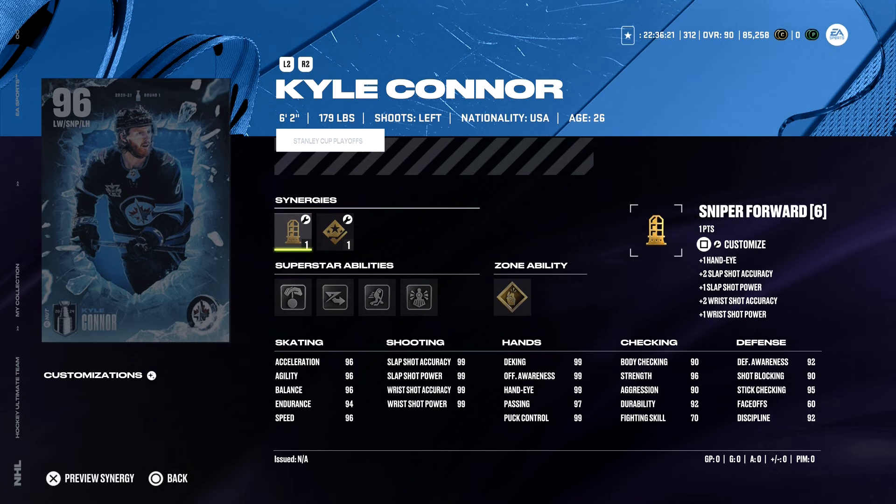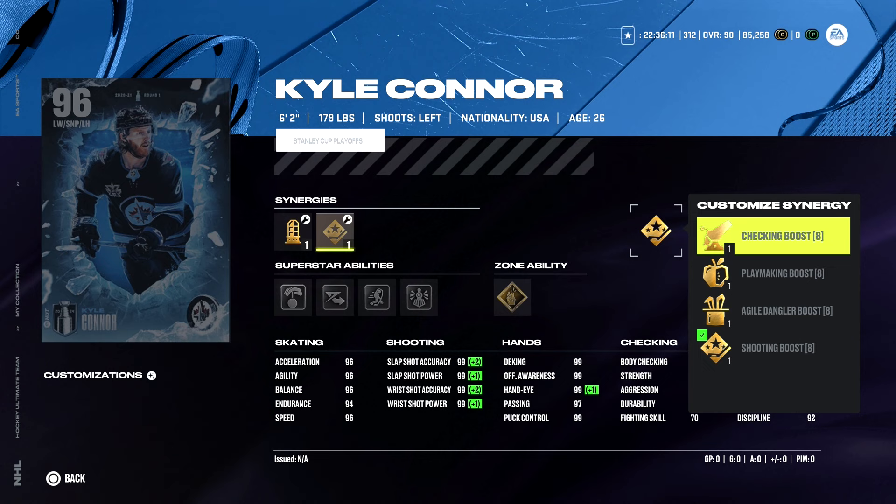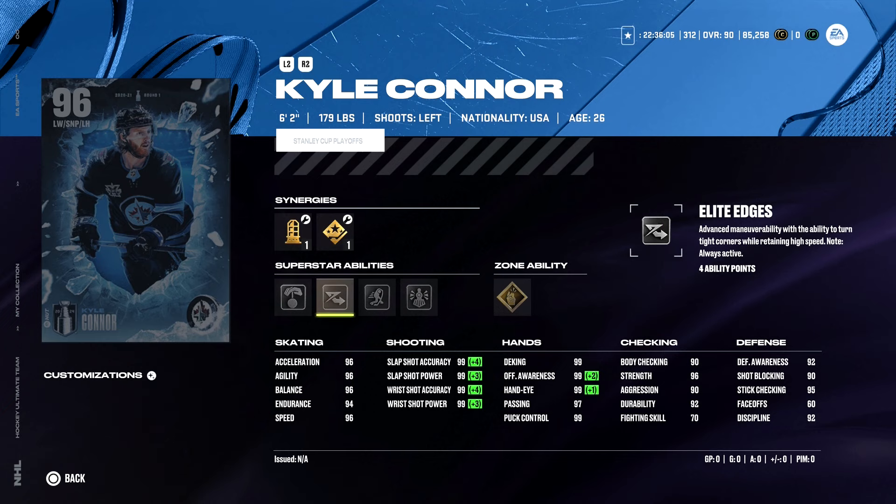Starting with the 96 Kyle Connor at 62,179 - a left-handed winger. He's got three different synergies: Playmaking Forward, Two-Way Forward, and Sniper Forward. He's also got a shooting boost, checking boost, playmaking boost, agile dangler boost. He's got Puck on a String, Elite Edges - again my favorite in the game - Unstoppable Force, and a zone ability of Make it Snappy.